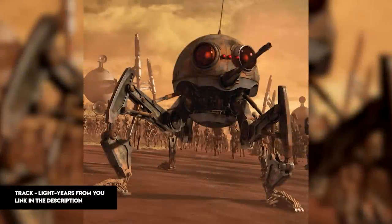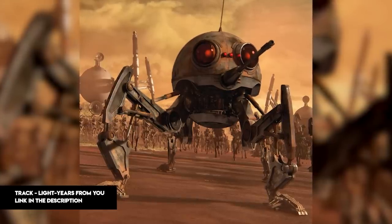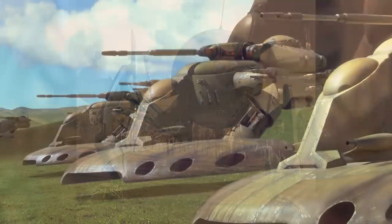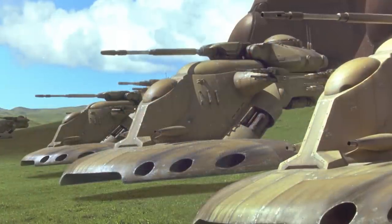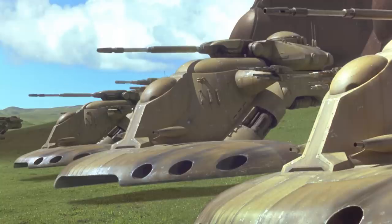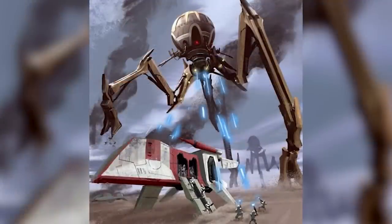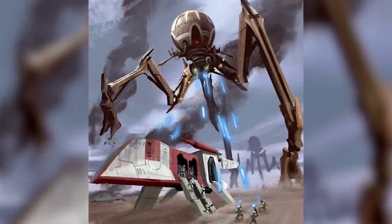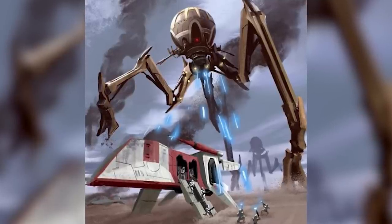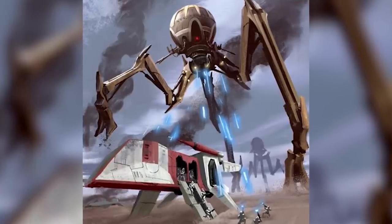The Confederacy of Independent Systems made use of a huge arsenal of armoured vehicles during the Clone Wars, from large droids like the DSD-1 Dwarf Spider-Droid to large tanks and troop carriers. But one of the largest and seemingly most powerful Separatist droid vehicles was apparently an uncommon sight: the Octoptara Magna Tri-Droid, the huge three-legged droid walkers most well-known for their role in the Battle of Christosus. These behemoths were a terrifying presence on the battlefield, but what was the full extent of their capabilities?